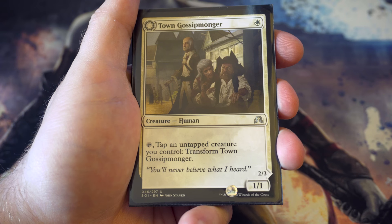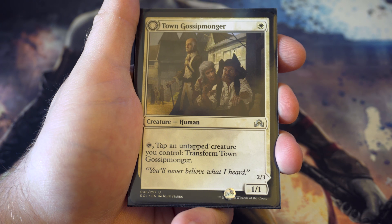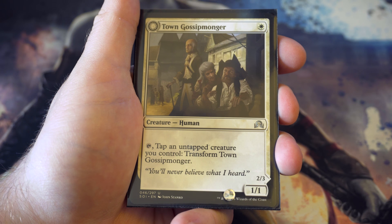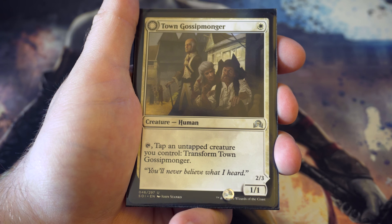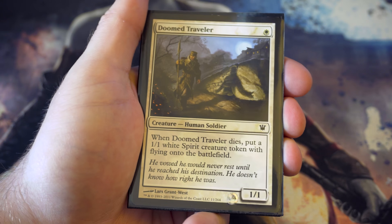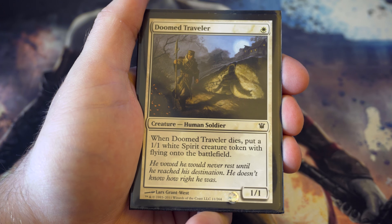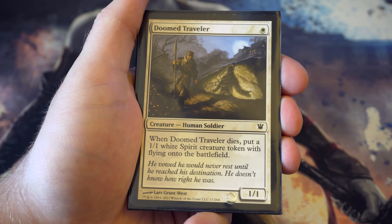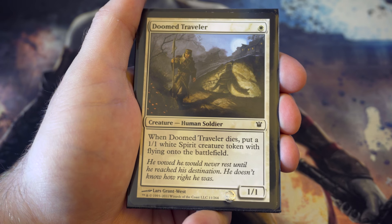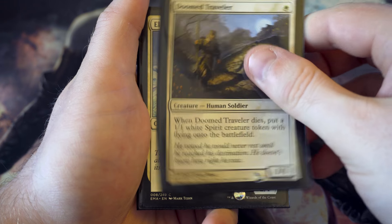From Shadows over Innistrad we've got Town Gossipmonger. I like this purely because I've got a human theme for most of the white cards. You can tap it when another creature comes out and get a two-three, which is pretty decent for one. Another favourite one drop is Doomed Traveler - great value. You've got a one-one creature you can block with, then get yourself a one-one flying spirit. I like cards that do more than one thing rather than just being vanilla.